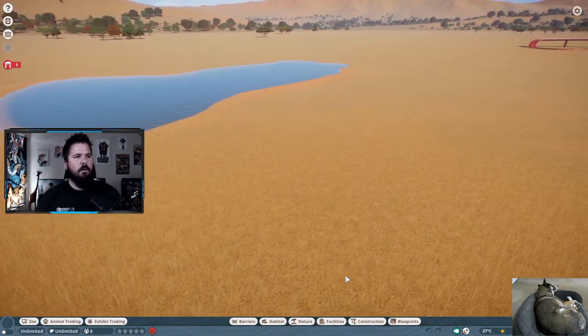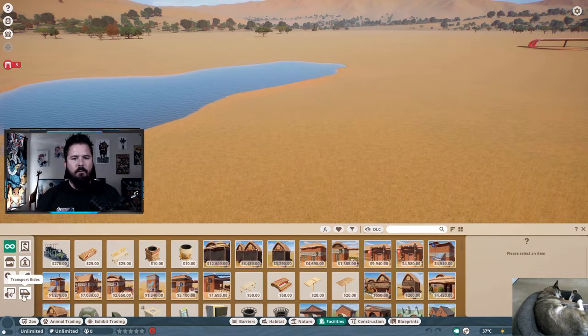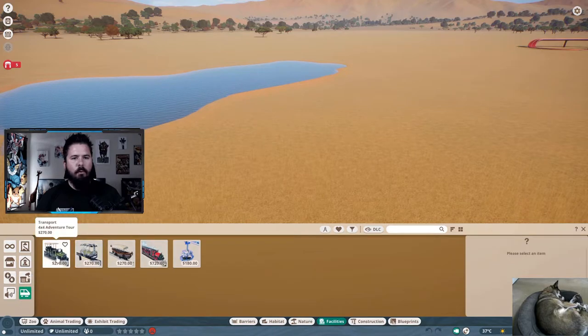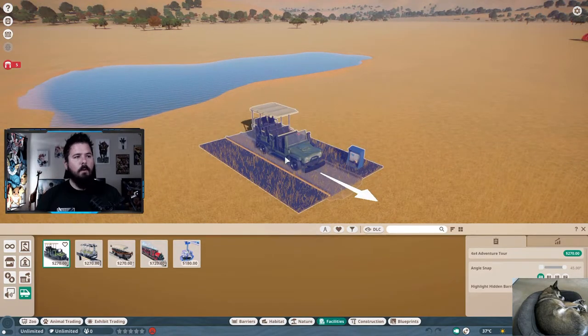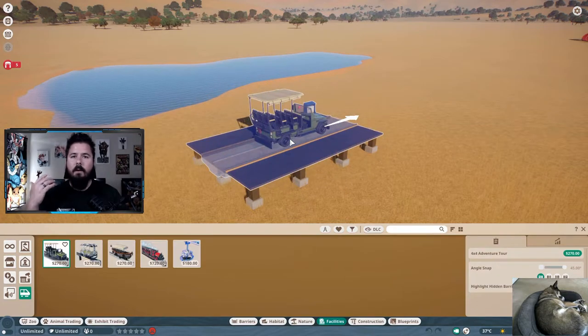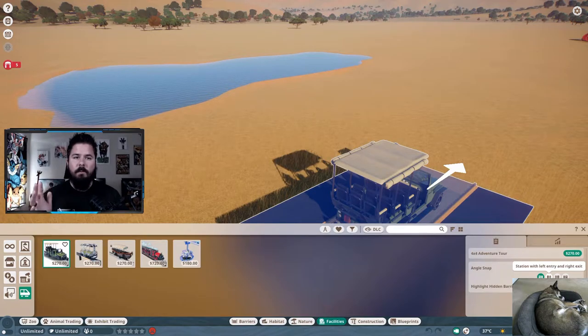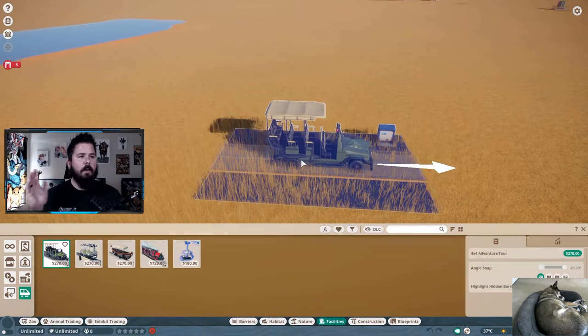When you're first placing the ride, go down to Facilities, hit the transport rides area, and select Transport 4x4 Adventure Tour. If you want to raise or lower it, hold Shift. You can press Z to move it around just like any other item in the game. You can turn on angle snap and change which side the entry and exit is on — you can also change this later, so build the ride first and then worry about it.